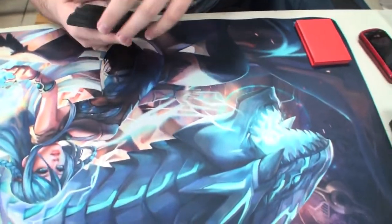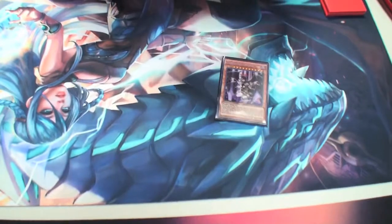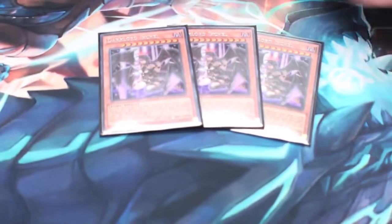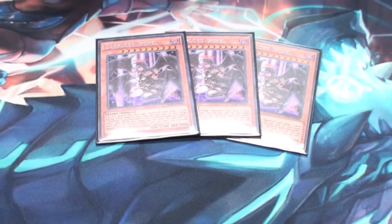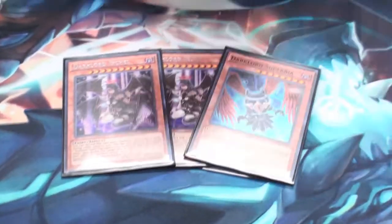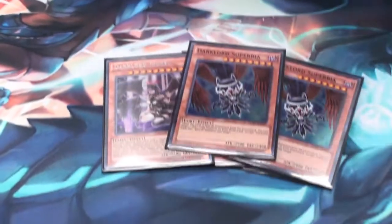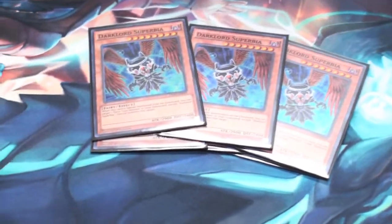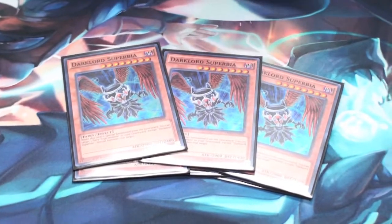Let's start things off with the leading lady herself — Dark Lord Iחil. The card skyrocketed up in price. You need her to run the deck, really. She fixes hands and she's searching for any Dark Lord cards. On top of her, we have three Superbia. These are the super rares — I'm working on getting a third ultra from the GX Legendary Collection. It's on the way.